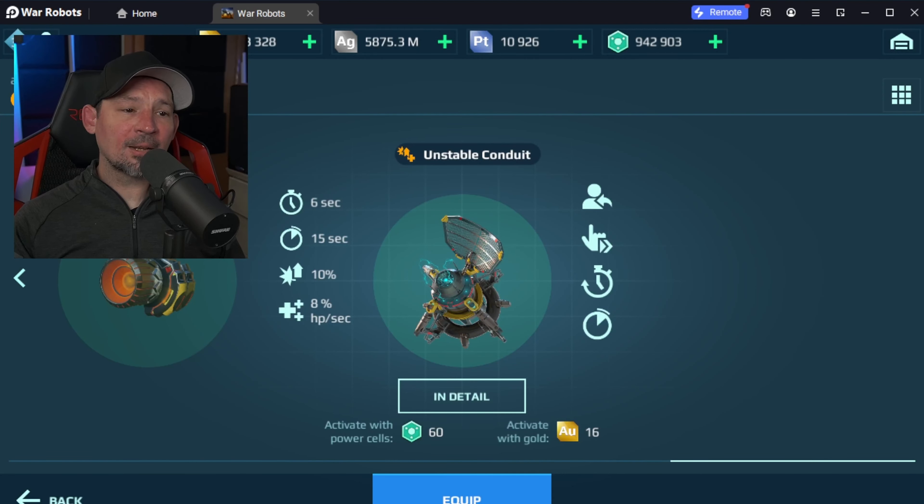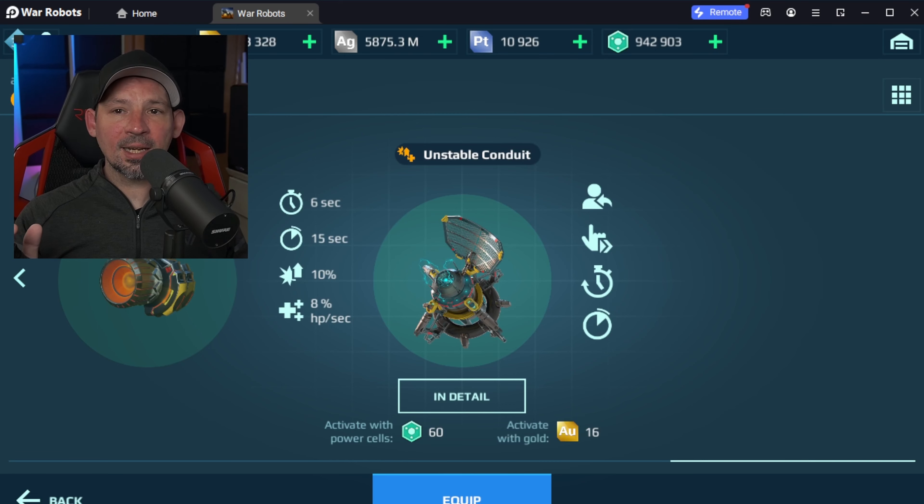Bottom line is I've been running this for a few days on the Battle Rec account on almost all the robots, and it's probably worth the extra power cells. When you need that extra damage, you hit that button — bam — plus you've got the healing. So it works out great if you have the power cells to spend.